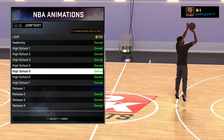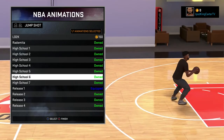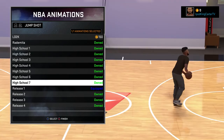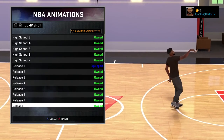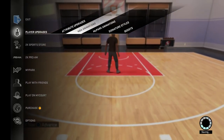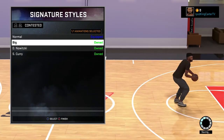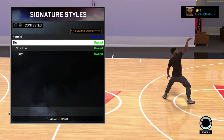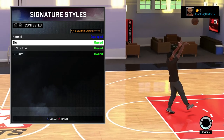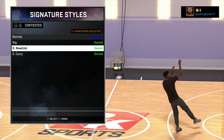One or two of these jump shots will probably be very cheesy in the park or pro-am, so I'm definitely going to be studying those — maybe I'll try them out. We're going down to my favorite jump shot in the game, which is Jump Shot 8. It gives me that Kevin Durant feel. I don't like Kevin Durant's shot per se, but I do like his release. I don't like his base, but the base on Jump Shot 8 is perfect for me.